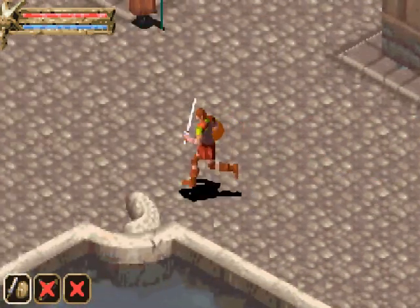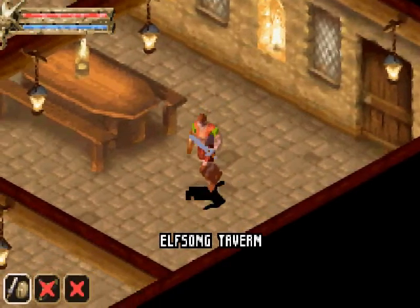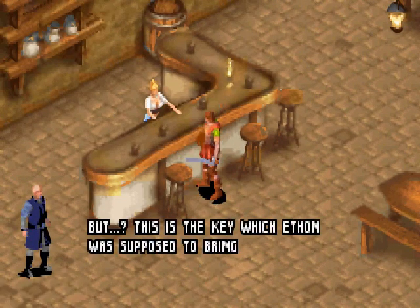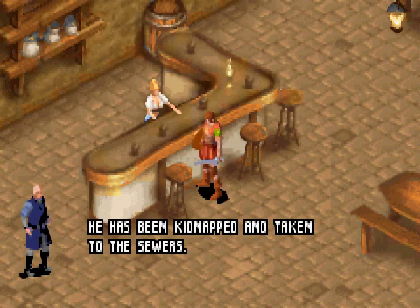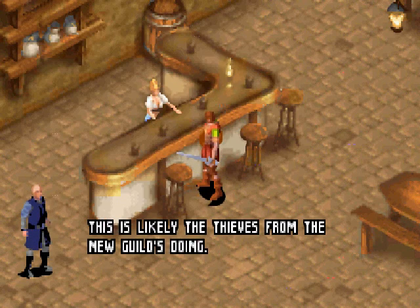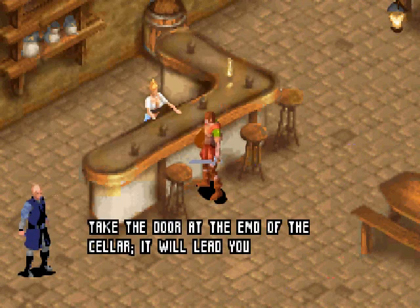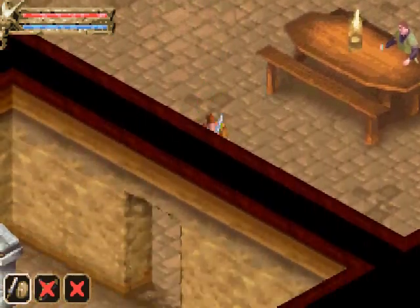It seems the Thieves' Guild took Ethon — we'd better tell Aleth. We inform her and she confirms: 'He has been kidnapped and taken into the sewers.' This is likely the new guild's doing. She begs us to find him and save him. We need to take the door at the end of the cellar, which leads to the sewers — so we have to go through the cellar again.